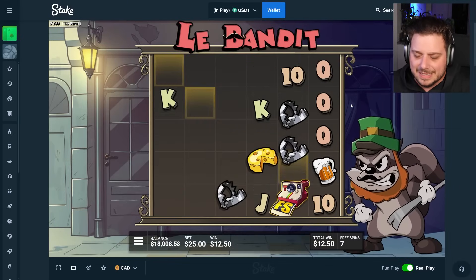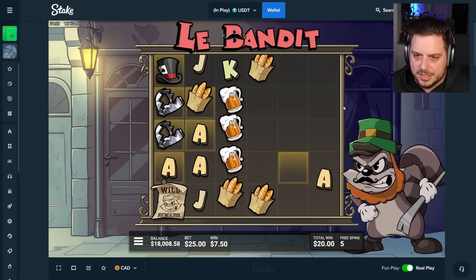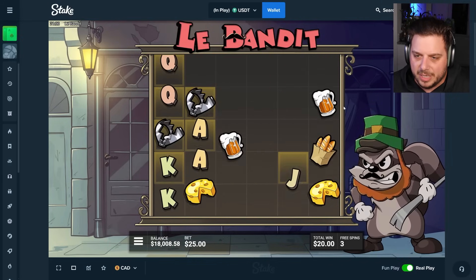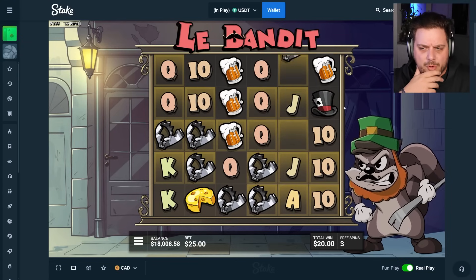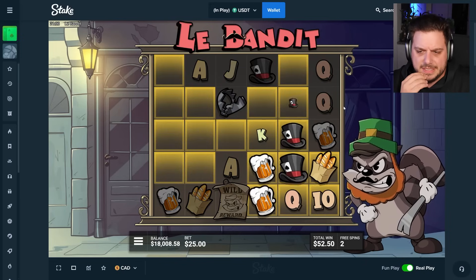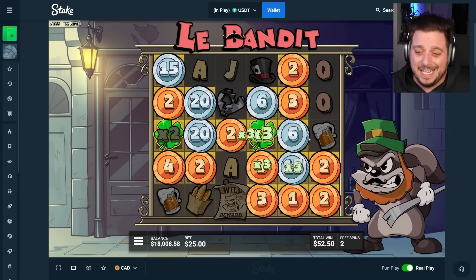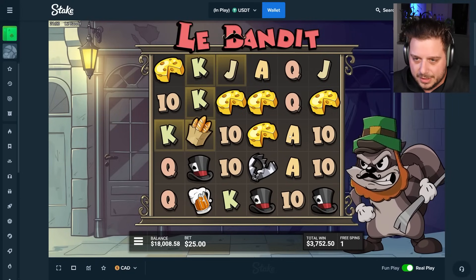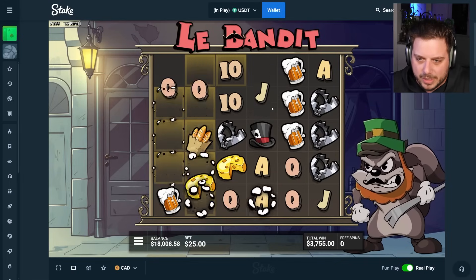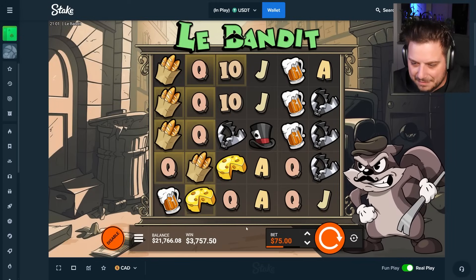La Bandit's going crazy — three bonuses in less than 50 spins on auto. It's just a regular though, so unless we build right away... actually this is a pretty good backboard for a regular bonus. We need that rainbow to show up — there it is. Pots, golds, clovers — twos are there, that's going to pay some bread. 3.7k — that's the best result so far on all the bonuses. 3757 total, we'll take it. 21.7k in the balance.